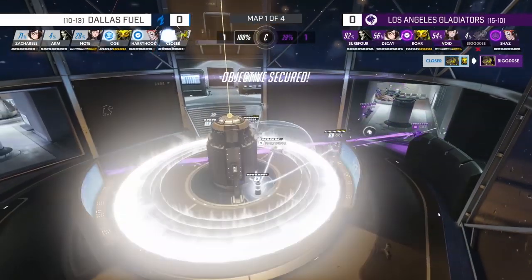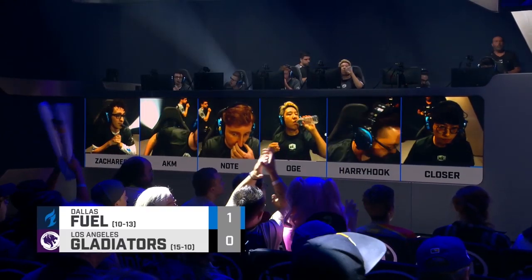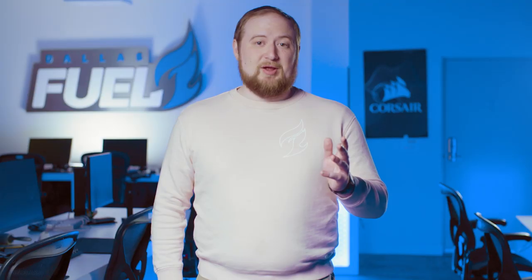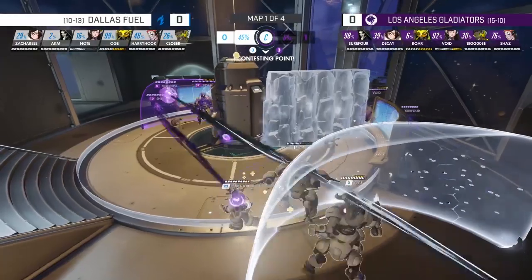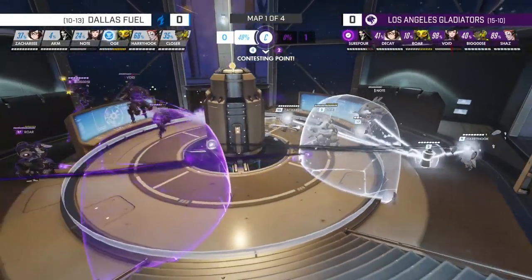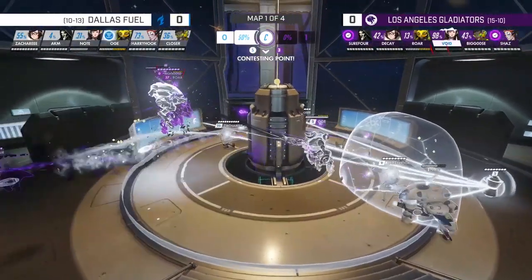Good ultimate. This evened up the score on Lijiang Tower at 1 apiece, and we eventually did go on to take the map. Now, unlike last week's play where Taimo used the Symmetra to flank around on Volskaya — which was a strategy that came from the staff — this play here is a great example of in-the-moment decision-making and leadership, specifically from OG on the Orisa. This is a great example of professional game sense, and something you might try and apply to your ranked games as well.